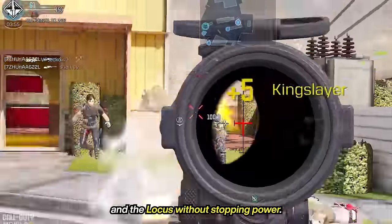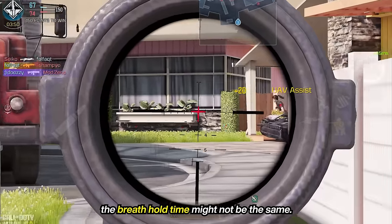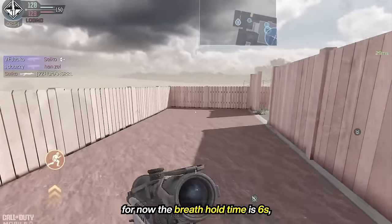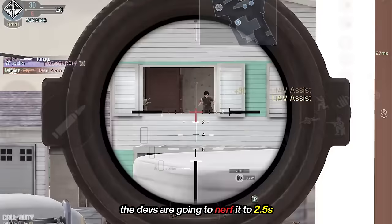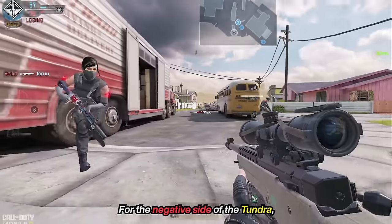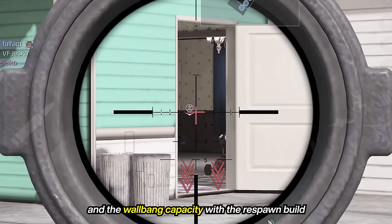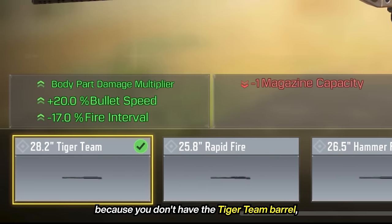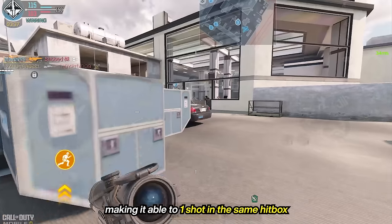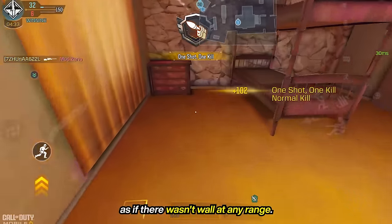One thing about the Tundra: depending on when this video comes out, the breath hold time might not be the same. For now the breath hold time is 6 seconds, but in Season 4 the devs are gonna nerf it to 2.5 seconds. For the negative side of the Tundra, there isn't much to say. It only has 7 bullets, and the wallbang capacity with the respawn build isn't great because you don't have the Tiger Team Barrel, which harmonizes all the hitboxes, making it able to one-shot in the same hitbox as if there wasn't a wall at any range.